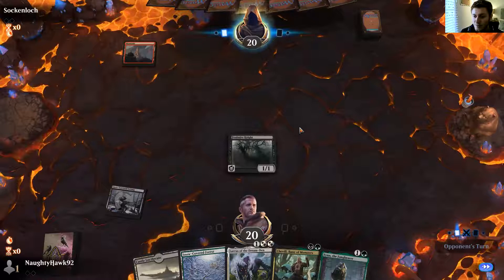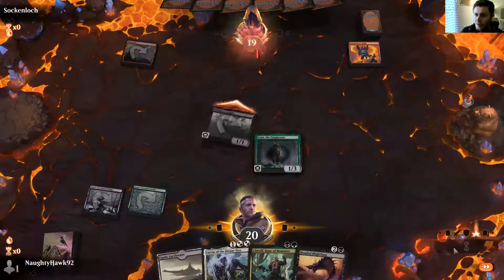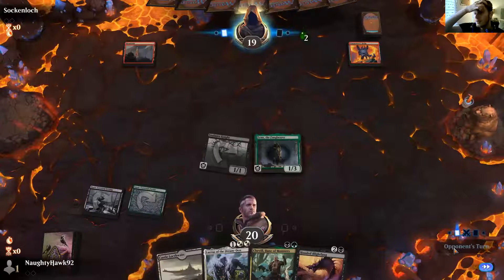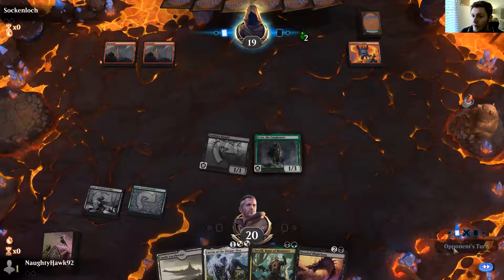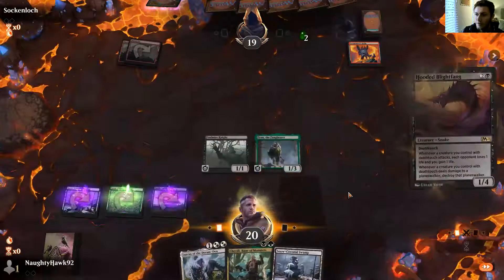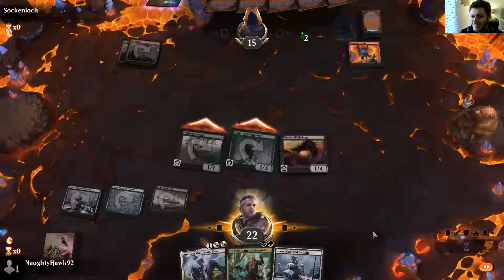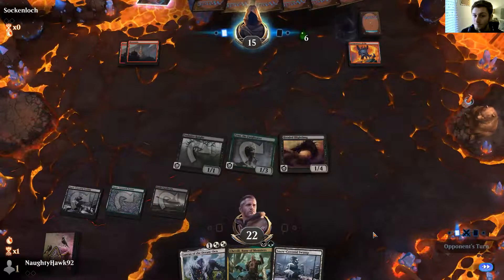We've also got enough to cast Lurrus. Snow-covered Forest into Finn swimming with Foulmire Knight, and we're already a fifth of the way to winning on turn two — not bad for a deathtouch deck. He's played a Tormentor's Helm in standard — could be mono-red aggro. It's not very aggressive right now. We're going to drop Hooded Blightfang on the next turn depending on what he does. He foretells, and down comes Hooded Blightfang. We swing in, draining him with poison — now giving him four more poison counters. We need to hit him twice more with poison to win.